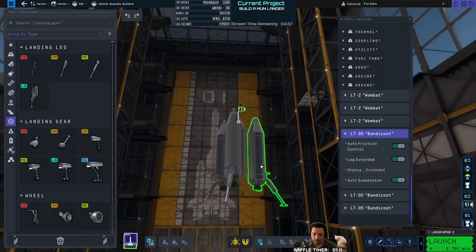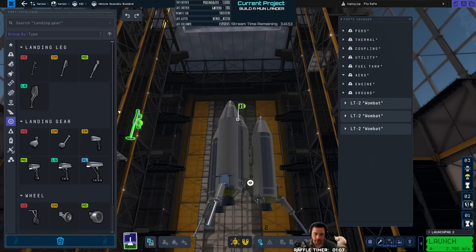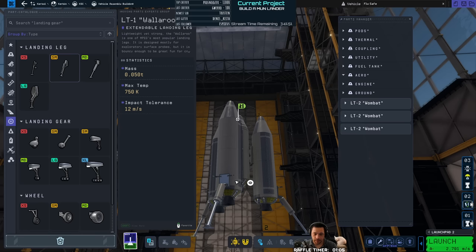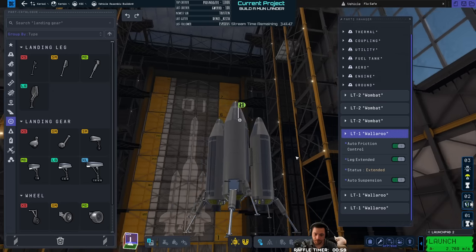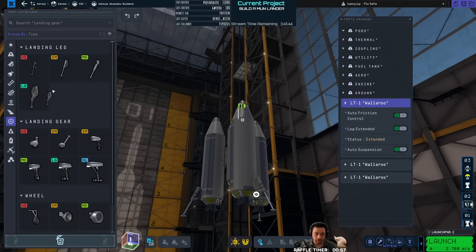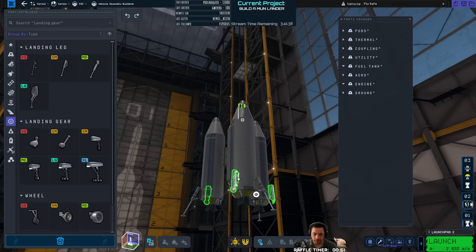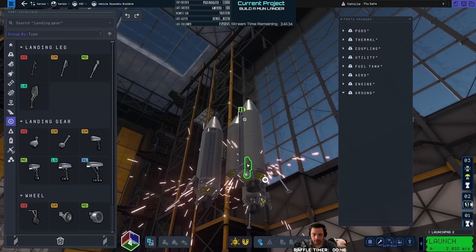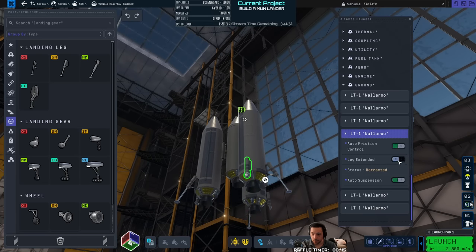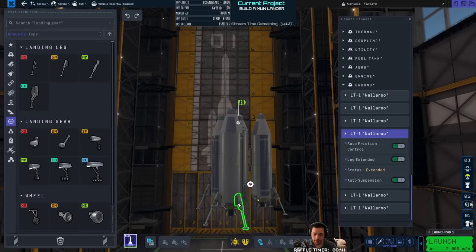These micro legs are okay, but they're too small for the craft I'm planning to land. Maybe even the small legs would be acceptable. Six small legs or three larger legs are actually the same weight, so we'll go with the six small legs — the Wallaroos. There are our lander legs.